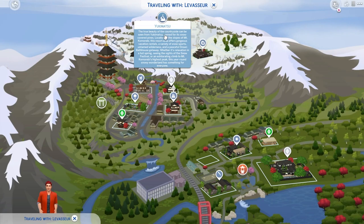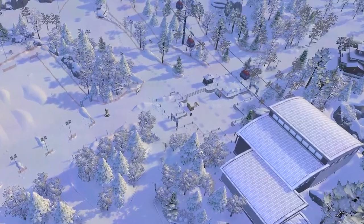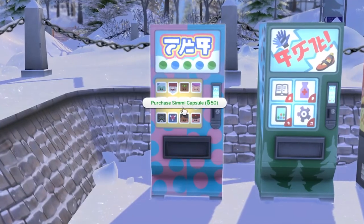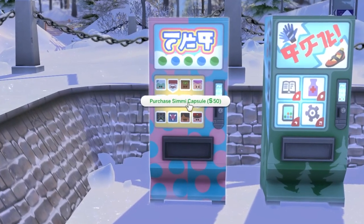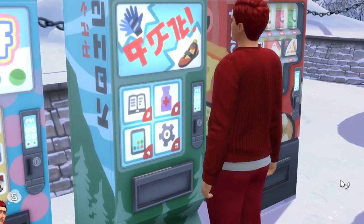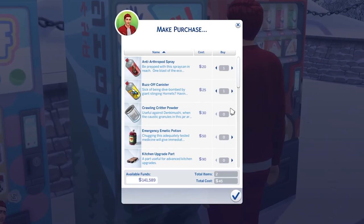I find the one located in Yukimatsu to be the easiest to find as it's right near the chairlift. There are different types of vending machines, but you want the simi-capsule one because it's a one-click buy, rather than opening an interface every time and having to select a whole bunch of options.